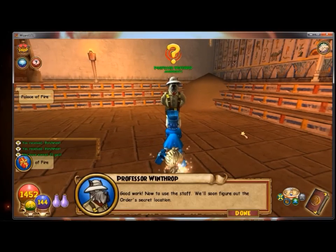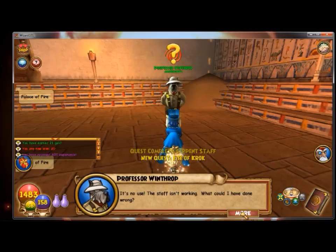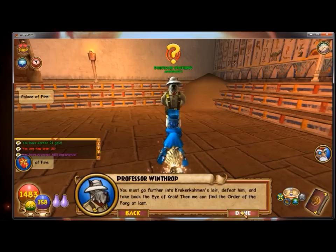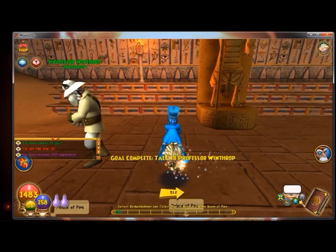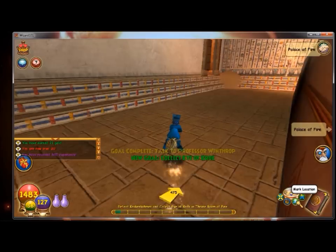Good work. Now to use the staff - we'll soon figure out the order's secret location. It's no use - the staff isn't working. What could I have done wrong? In ancient times, the Eye of Croc was placed here in this room, but Croc and Common recently took it in a show of power. You must go further into Croc and Common's lair, defeat him, and take back the Eye of Croc. Then we can find the Order of the Fang at last. Awesome - I leveled up! I rarely ever do that until after this dungeon, but I'm happy. That means I'm doing really well with this wizard.